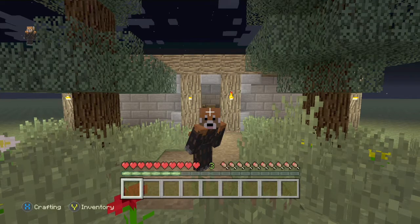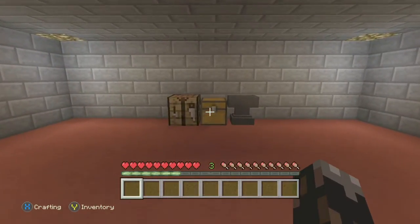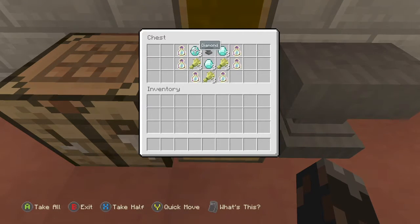What is going on guys? This is Captive and we're back for a video showing you guys how to glitch items on your world before this new update comes out. All you guys are going to need is some levels like I have right there, and everything in this chest — the levels, the items that you want to duplicate, and an anvil.